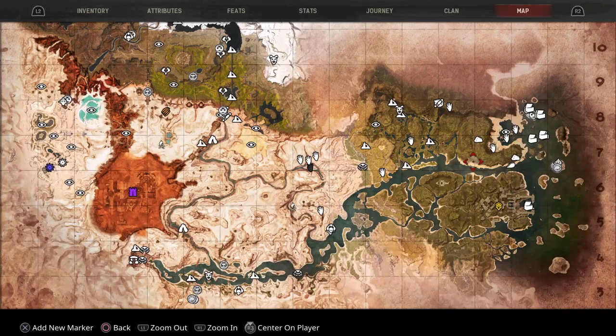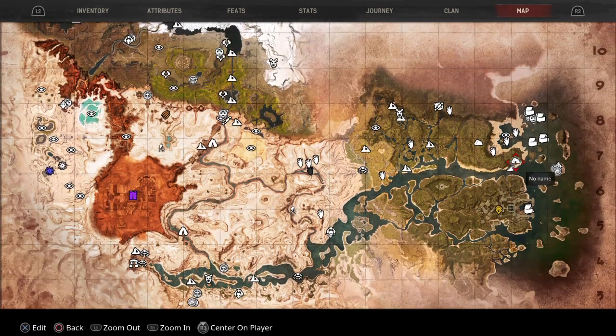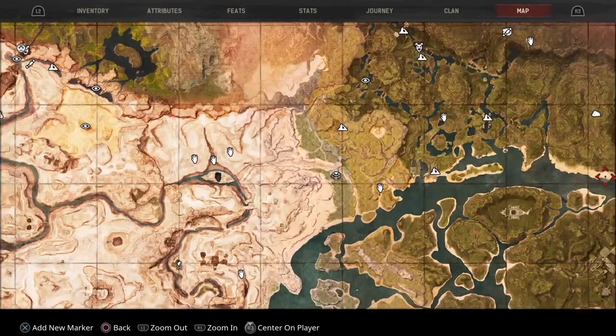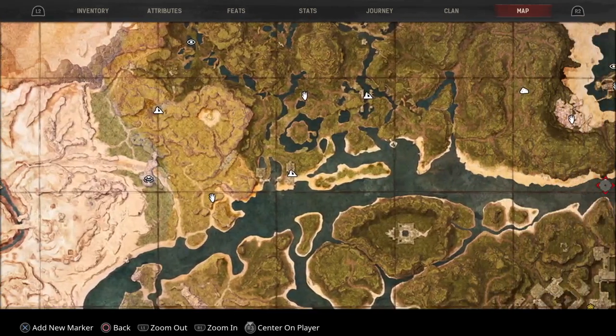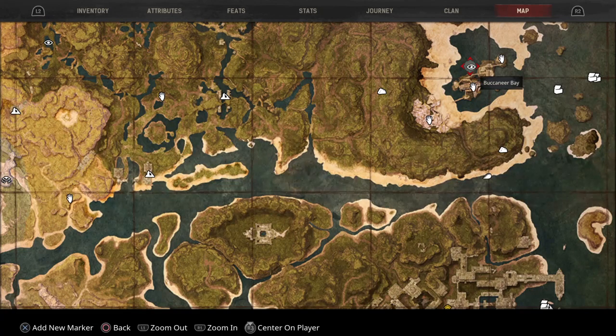So over here on the map we are at grid 07, just so you know where we're at. We're on the other side of Buccaneers Bay — kind of give you a reference point — so we're on the opposite side there and there's quite a bit of coal up here.